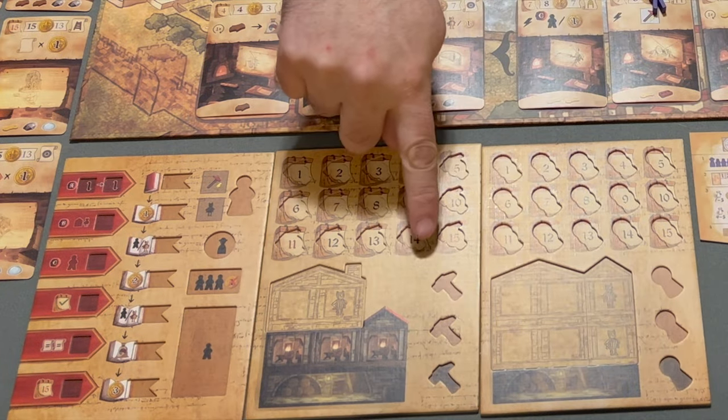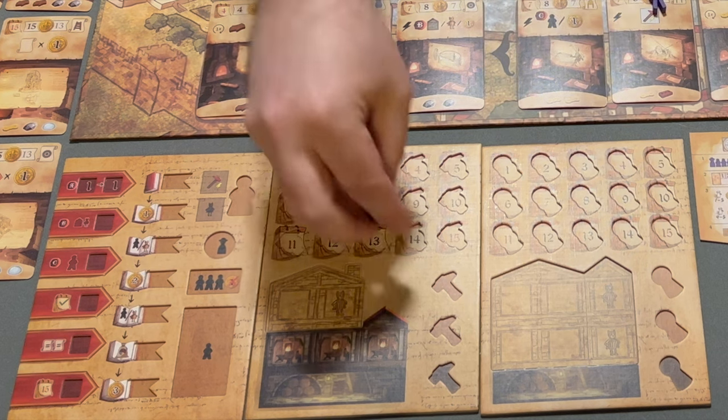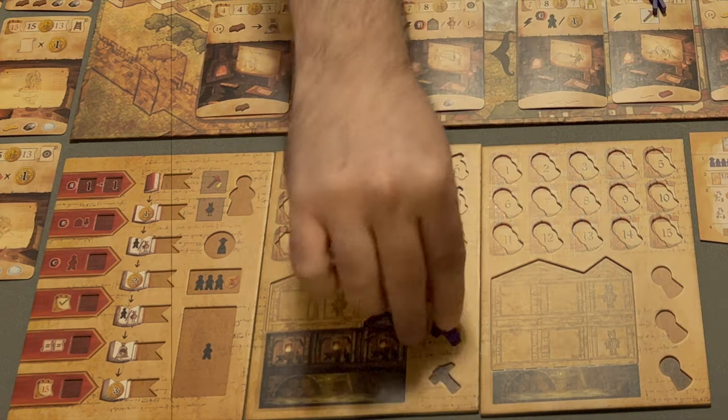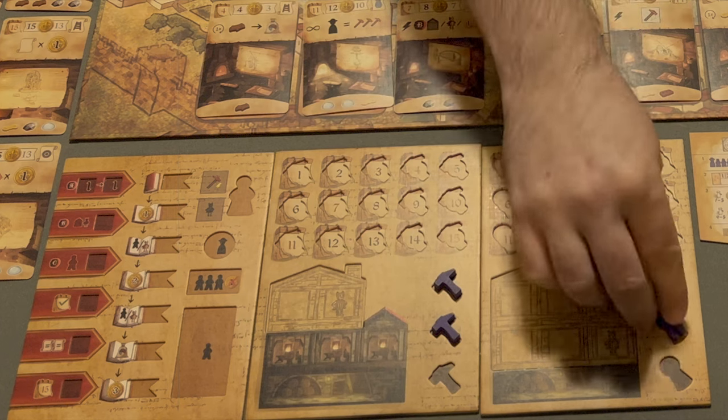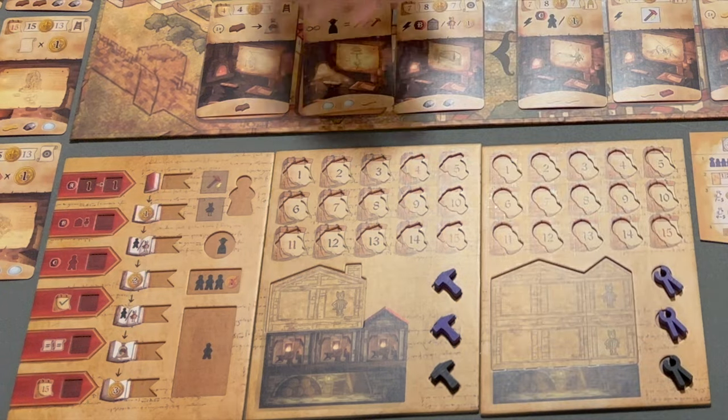This is the hammer workshop. This is the pincer workshop. Each player has two hammers, which will go on this space, and two pincers, which will go on this space. The third space is for a black one.